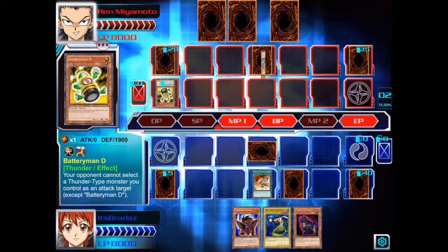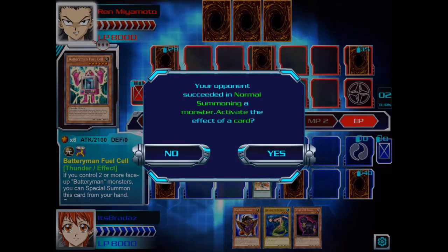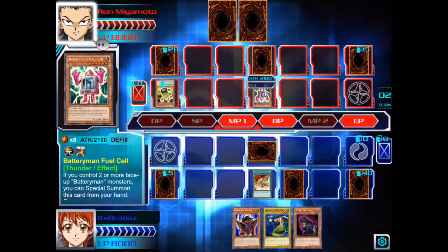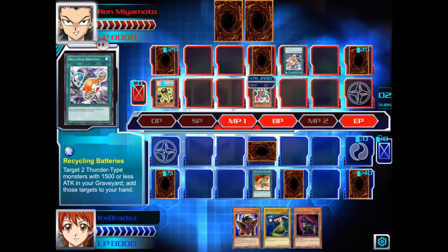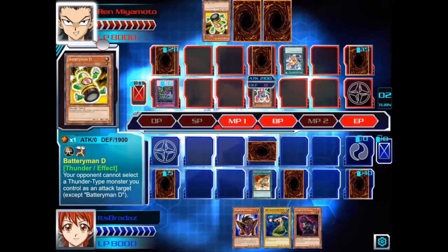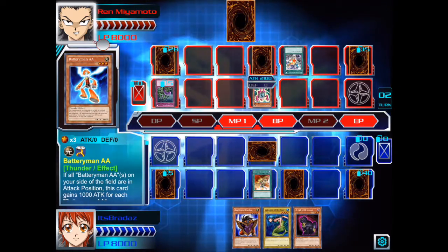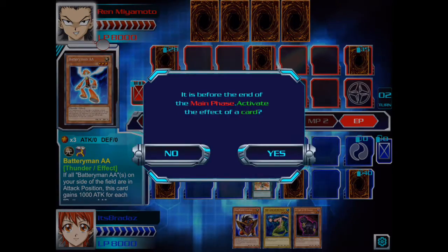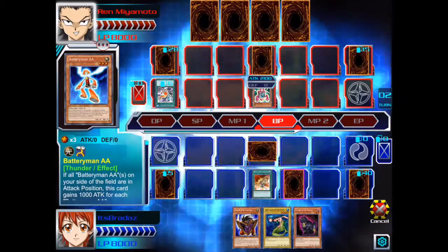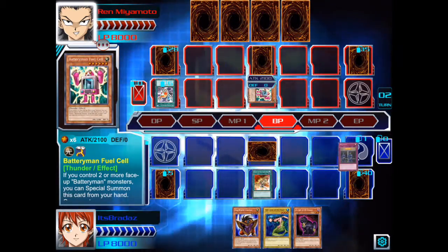Okay, he's sacrificing for Battery Man Fuel Cell — 2,100 points. We'll leave for the moment, because obviously we've got that guy to return stuff to the hand. We're going to activate No Entry to change all the attack position monsters to defense mode.